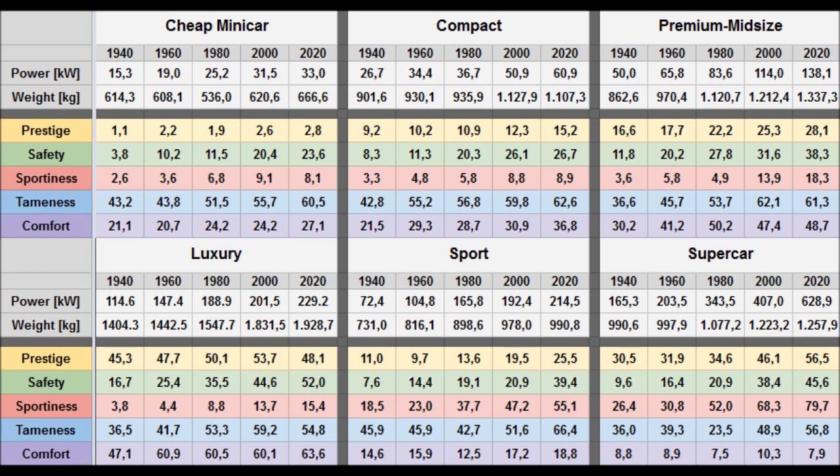Then we have the supercar at about 80 sportiness, which sounds fine. Tameness is getting really high for the sports car I've built — 66.4 — and that one should have really good handling on average, so it makes sense. Very high sportiness on that one as well, not as high as the supercar of course. And the cheap minicar, which is really cheap and really nasty, has a superb prestige value. Regarding safety, the larger and heavier you are, the better — because then you can crush cheap minicars. This is all looking pretty good.